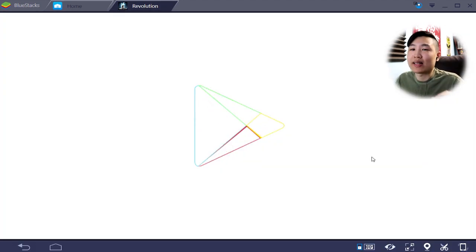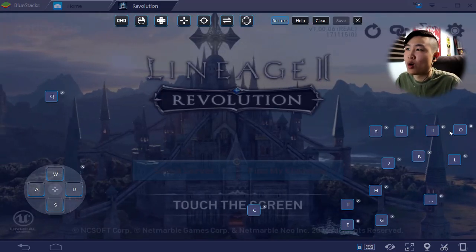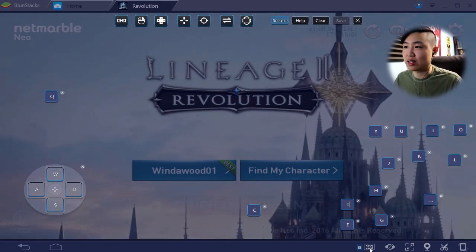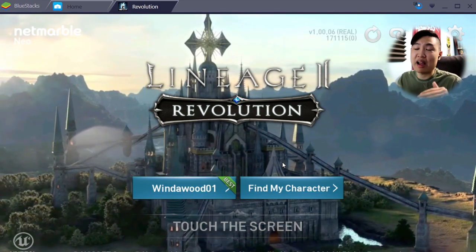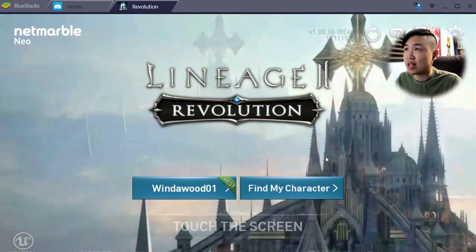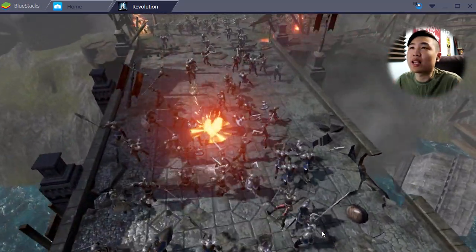Now let's get into the meat of some good gameplay. Let's play some Lineage 2 Revolution. Remember when I said you can key bind or map buttons? There's a button right down here — click it and boom, whatever buttons you want, you can map them. I've got to memorize these because I've never played this game before. I've seen a lot of good things about it. Let's get into some first impressions gameplay — I've just seen streams and people playing it. Touch the screen — oh boys, we're in it. Holy crap, that's a lot of characters.